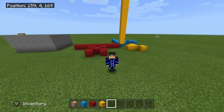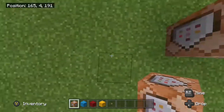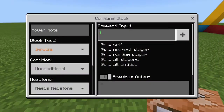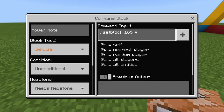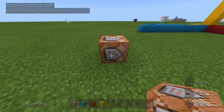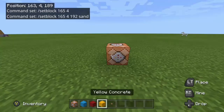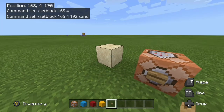Now let's go to command blocks — it's a pretty similar process. Let's say we want to do the slash setblock command and put it right next to the command block. We're going to remember the coordinates, open up the command block, and basically do what we do in chat: slash setblock and then type in the coordinates you want, so basically where you want the block to be placed. Then choose the block — in this case I want it to be sand. An impulse command block needs power, so I'm going to put a button on it to show you.